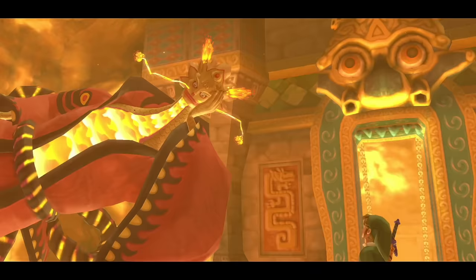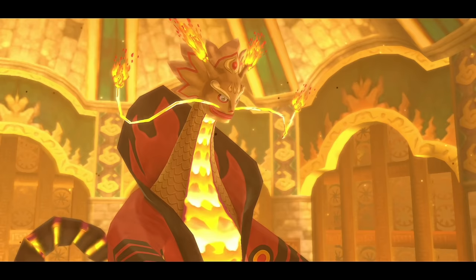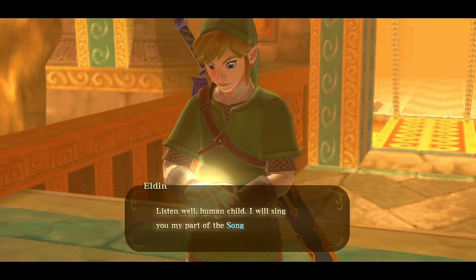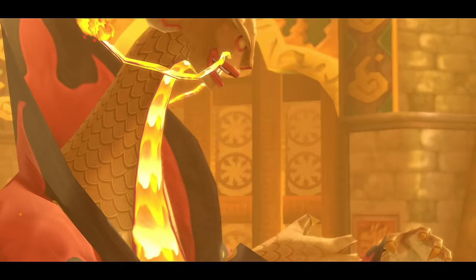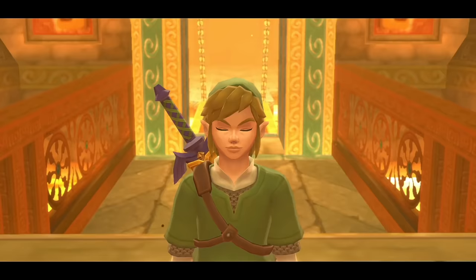Inside there's a gate — we cut one vine and use the beetle for the other two. With the gate fully open, we can proceed. This is the fire dragon Eldin. He says a man of flesh and blood has walked into the heart of his burning hall. Even though Farin has seen us a bunch of times, this is the first time Eldin's ever meeting us. He recognizes the mark on our hand and says the goddess has chosen us — he will sing his part of the Song of the Hero. Contrast to Farin who put us through multiple challenges; this guy is just like, 'you want to learn a song?'